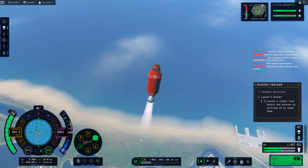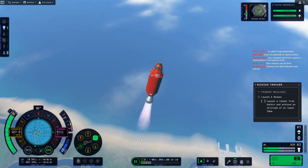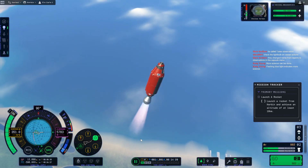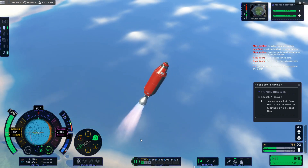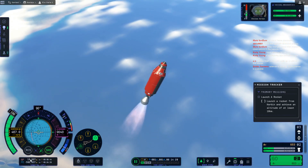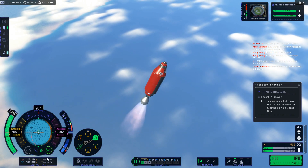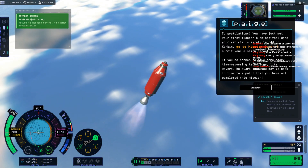We got this! Let's go way over to the side. We're easy peasy, got this. Who needs tail fins? Yeah, we'll just do that. So we got 20 kilometers. We'll just go until we run out. Congratulations, you have the first mission objective.